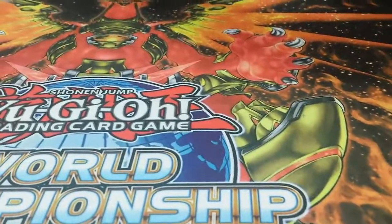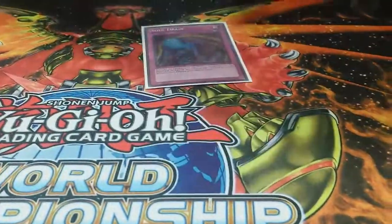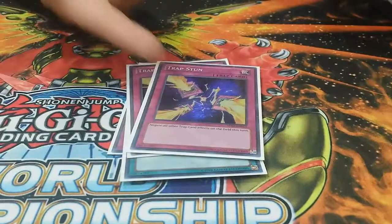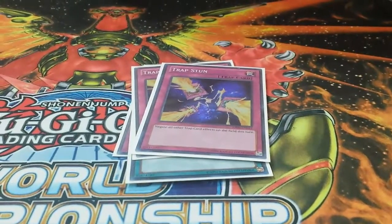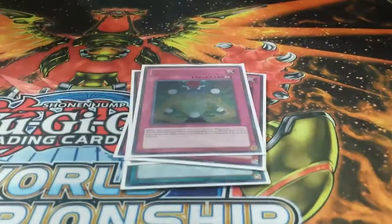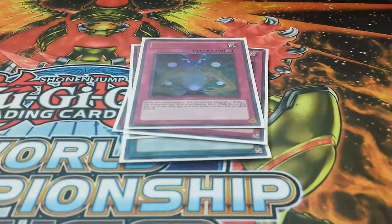Side deck: one Soldier, one D-Fissure, two Trap Stuns — actually got to use them against the Gear player — and Macro Cosmos. Macro did so much work against the Fire Fist player.